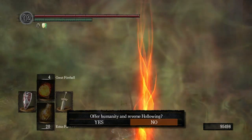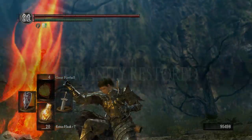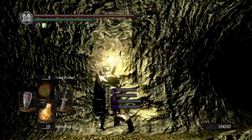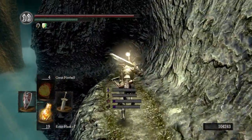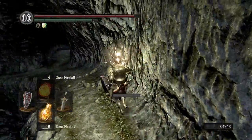Being in human form will change a few things. First off your character's appearance, changing from a zombie-like look of being undead to actually looking human. Next it will allow you to kindle bonfires, which allows you to gain more Estus flasks when you visit a bonfire. The max is 10 flasks until you possess the Rite of Kindling, and after that the max will be 20 flasks.